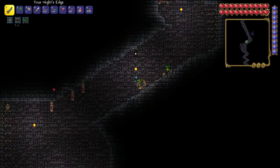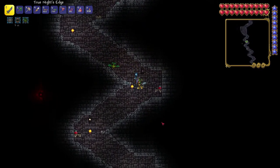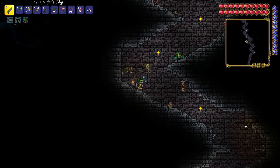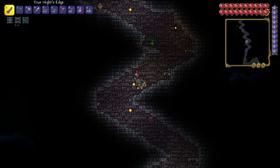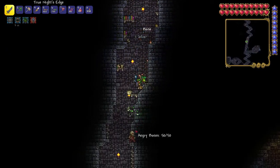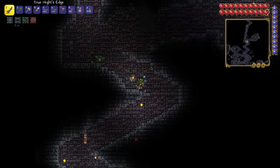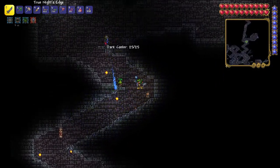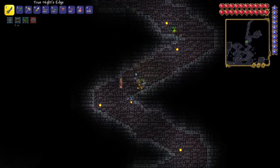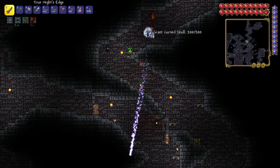We're going to start working towards getting biome keys. What we want to do is get biome keys - there are six or seven or so. There are chests down in the dungeon that will allow us to get some really powerful items. There are some new enemies that you guys are going to see very soon. Some enemies look remarkably similar to others, but there's one - the Giant Cursed Skull - he's really annoying.